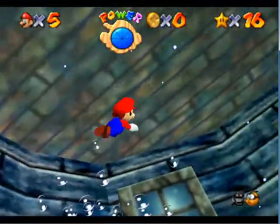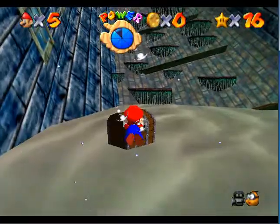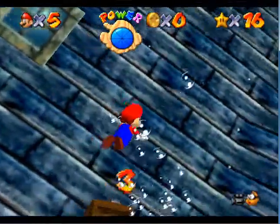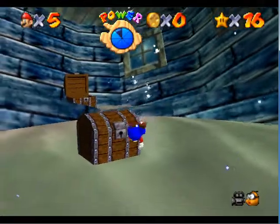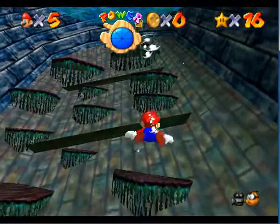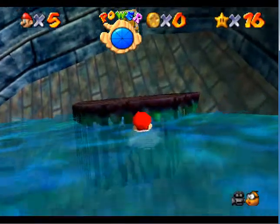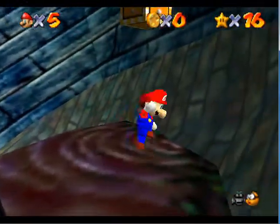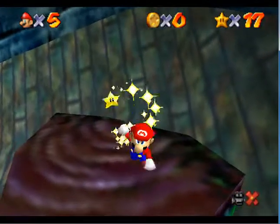There are also treasure chests, which you have to open in the correct order to get the star. Just copy what I do. Normally you'd have to walk up the platforms and jump on them with correct timing, but they give you enough time to swim while there's still water there. You should be able to get the star no problem. Strawberry milk tastes good. So let's go ahead and go back in. I'm not sure if we'll have time to finish Jolly Roger Bay today, because the hundred coins can be a bit tedious.